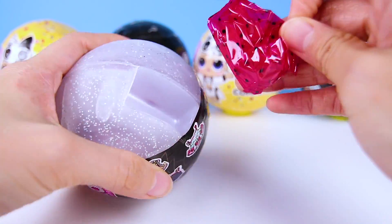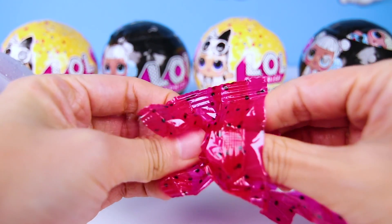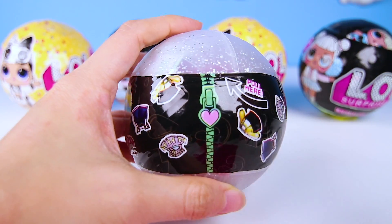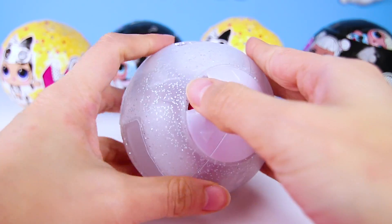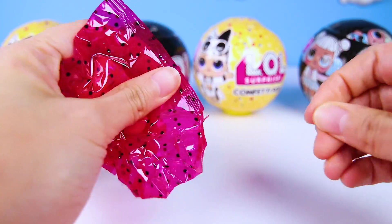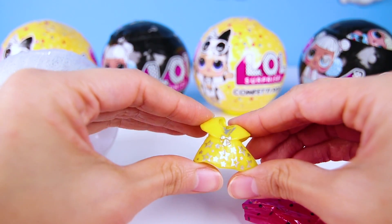And I've seen an accessory again already...what could it be? A pair of yellow boots! They look like they belong to a cowgirl! Let's find out who we got! Let's keep on unwrapping! We're finally on the last layer where we get to open the container! And there's more accessories before we open it! I bet it's her clothes! And it's a yellow dress! Just like her boots!